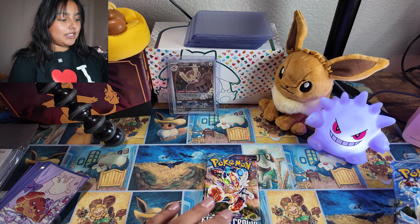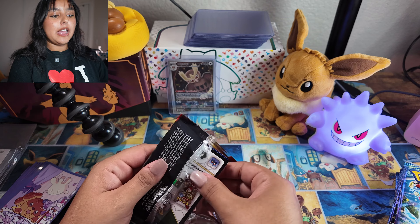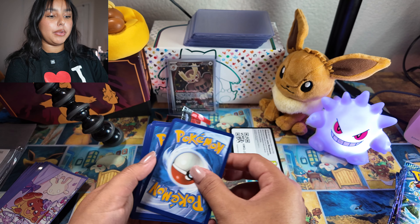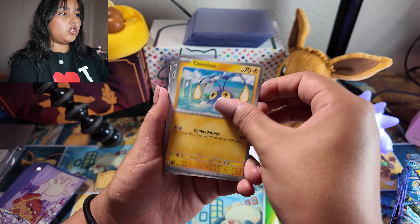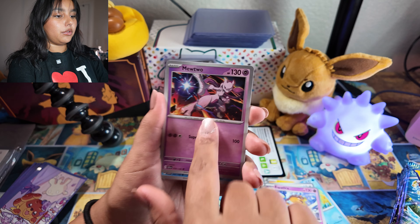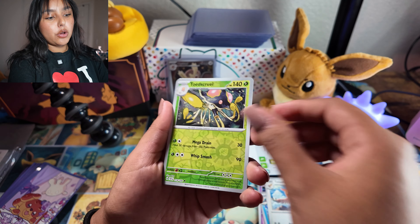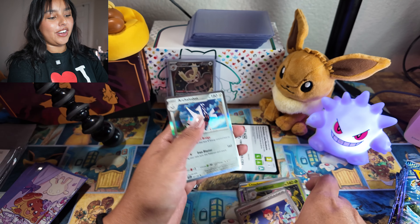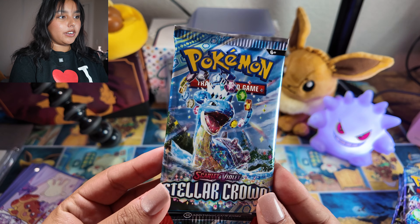We have a Cinderace pack. Like I mentioned, I do have some chase cards and they are the cute cards, but if I get a Lacy I wouldn't complain. Pack one: grass energy, Chinchou, Tortuga, Glameow, Asparagus, Mewtwo — some nice art here — Crabominable, Talonflame, Totodile, a cool reverse holo, a crisp bend, and then lastly a holo. No hits in that pack but it's okay.